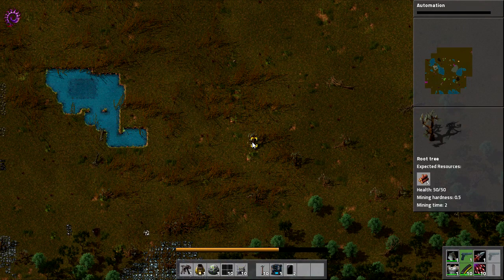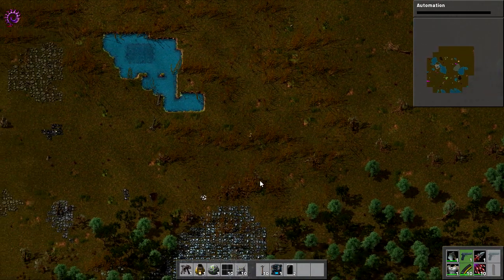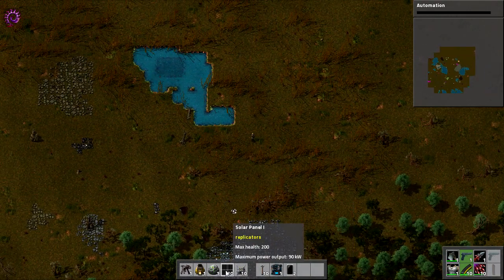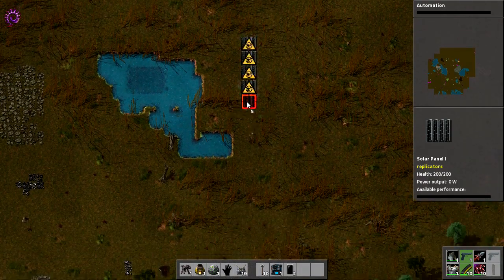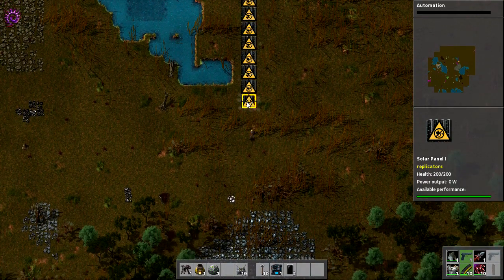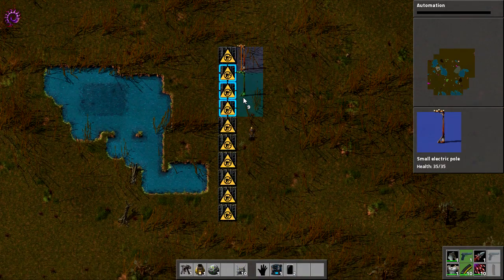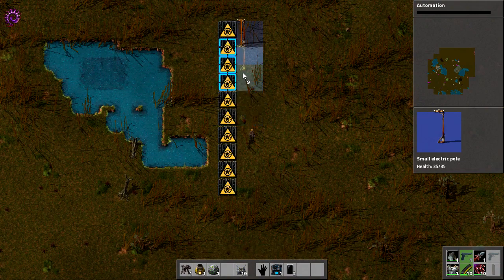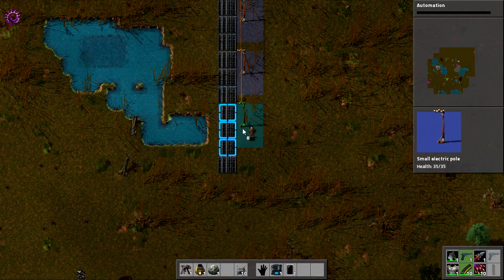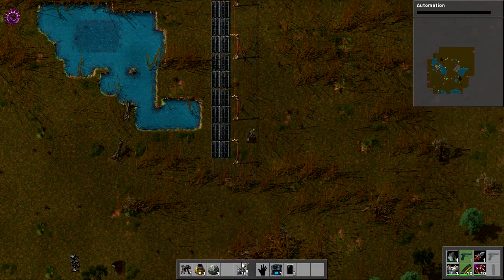So, we obviously start with a couple of things, and there are a couple of things that you might wonder about. Well, basically, power is almost essential right from the get-go. We've got solar panels, and you'll notice these solar panels are absolutely tiny. And I would say, yes, they are absolutely tiny. And it's great, isn't it? Because solar panels are such a waste of space. So it's nice to actually have solar panels that are a little bit more conservative in their use of space.